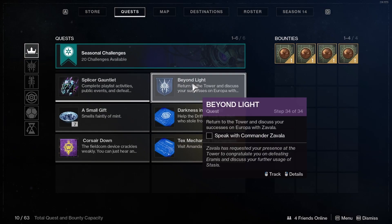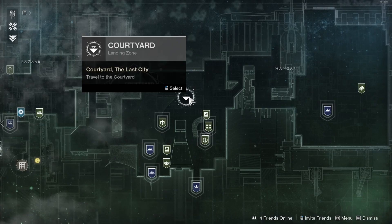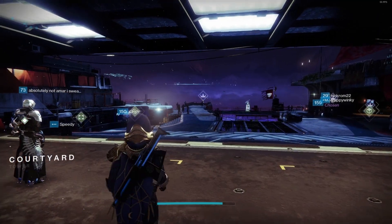When you are at step 34 of 34 on the Beyond Light quest, it says return to the tower and discuss your successes on Europa with Zavala. Open the destination screen, go to the Tower landing courtyard, and go to Commander Zavala.